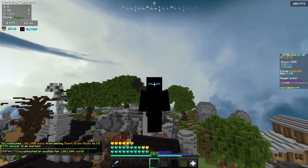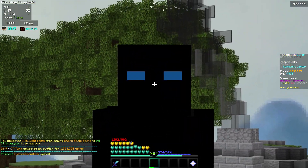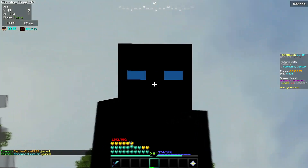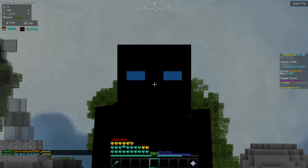Ultimately we went from 2.7 mil to 6 mil. All I did was flip some Revived Hearts because they were really cheap, and then flip shark boots and shark helmet because the margins were great on those. I hope you enjoyed this video — make sure to go do the methods and I hope to see you in my next video.